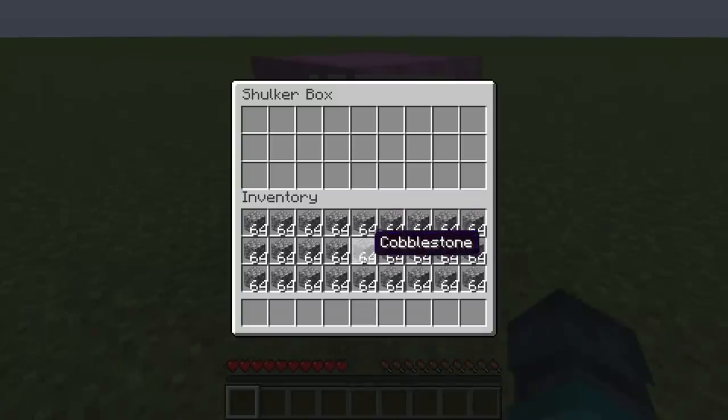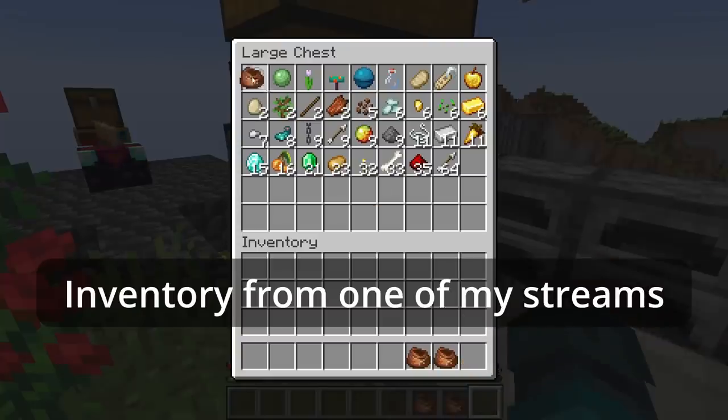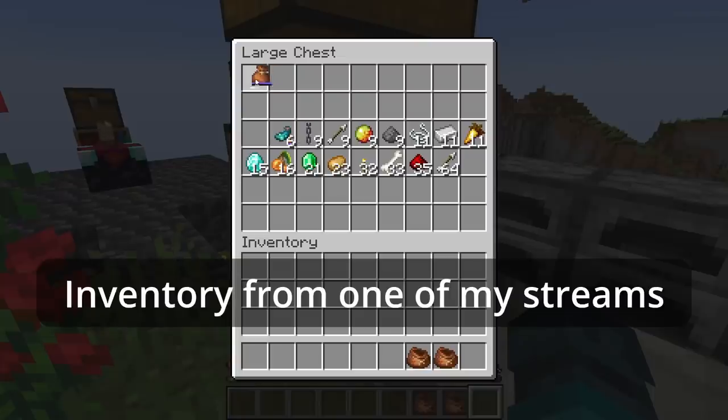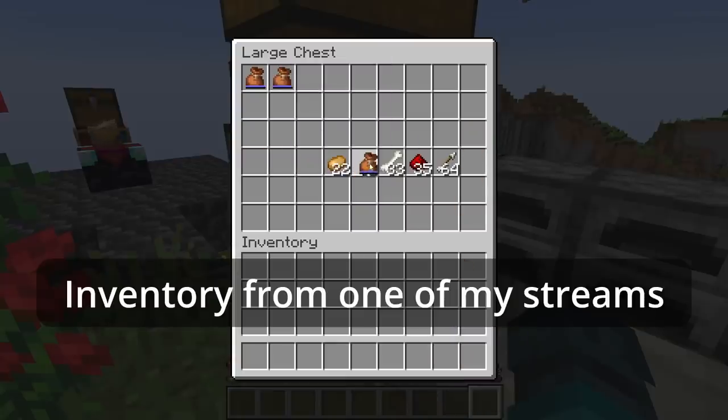Shulker boxes help with the second problem — they are essentially a backpack turned into a block. Bundles help with the third problem, one that most players don't consider: how much space is wasted by a non-full stack of items. And they have a simple premise: being able to compress different items into a single inventory slot. It's such an elegant solution.